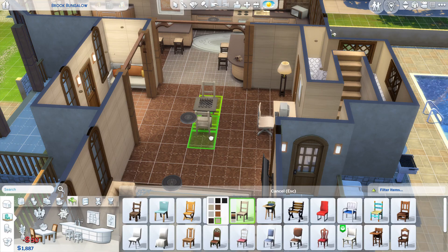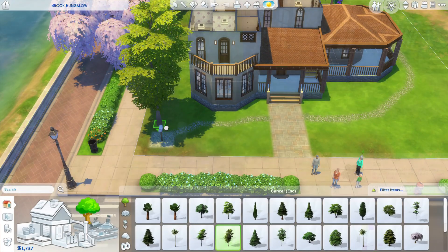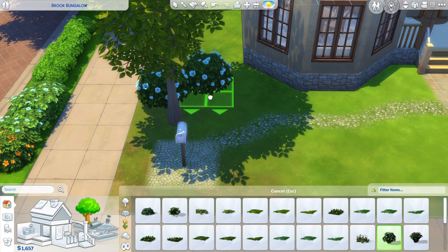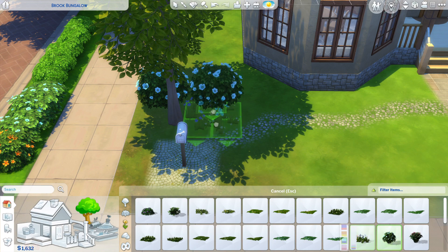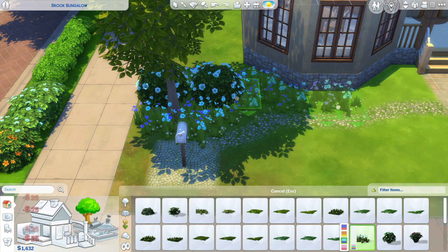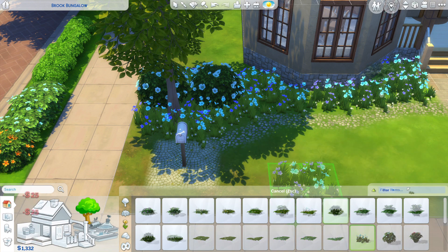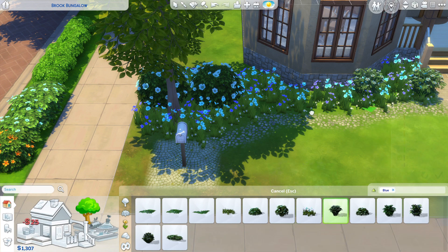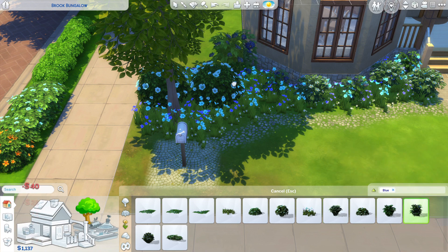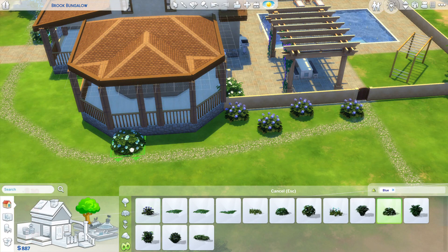I'm really running out of money and I haven't even done anything on the outside. Looking at the landscaping now — I've got 1,600 simoleons to play with, which is okay but not a lot. All the plants end up being quite expensive, particularly when you pile them up like I tend to because I love a nice bright, bushy garden full of life and vibrancy. I'm going with a blue theme for the outside because I used pops of blue on the inside as a feature color.